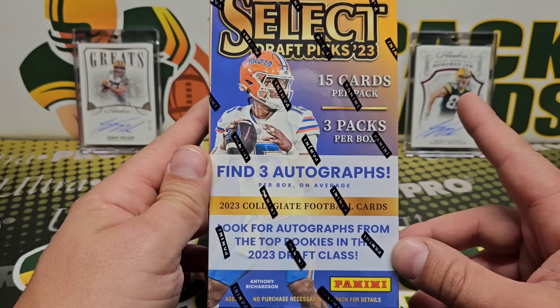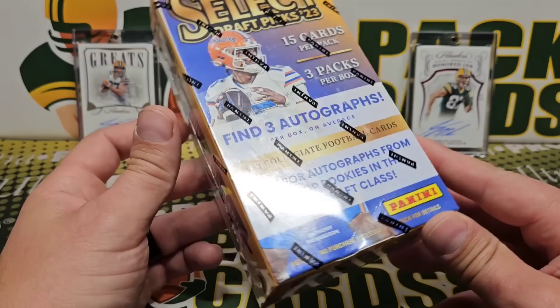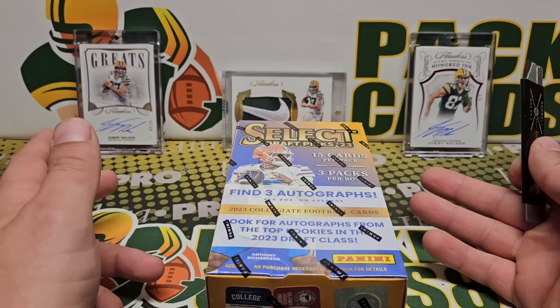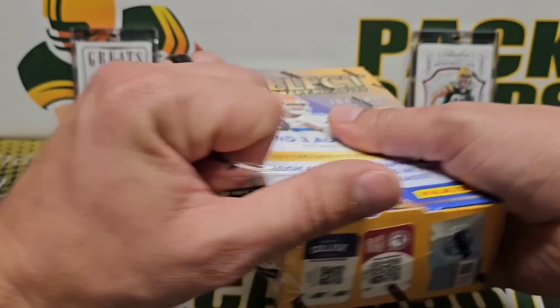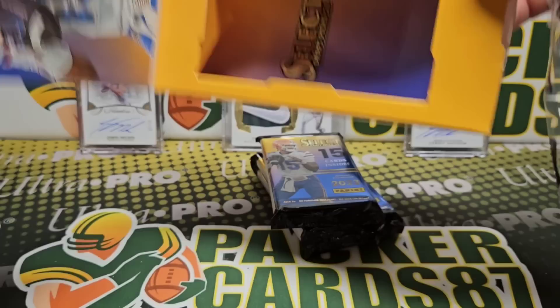Three packs in here, 15 cards per pack, three autos — one auto per pack unless you get points. Look for autographs from the top rookies in this draft class. Color wheel and zebra: from what I've seen, if you get the color wheel you're going to get the zebra, so it's in the same box, which is pretty crazy — one per case. These boxes are somewhere around $150 or $160. We have a few of them over at Barbell Breaks for ripped and shipped. Here's our box setup — three packs.